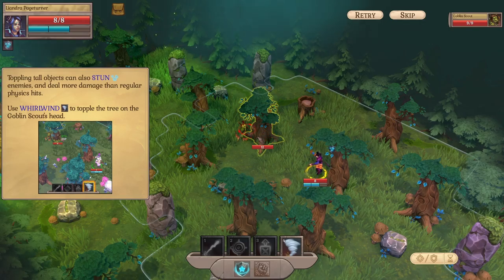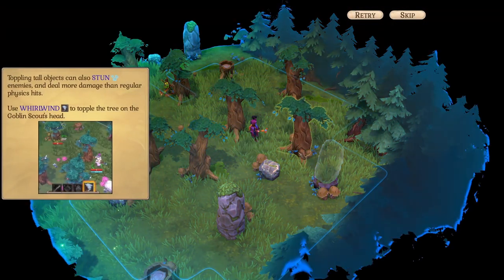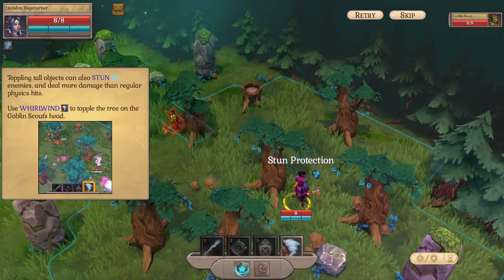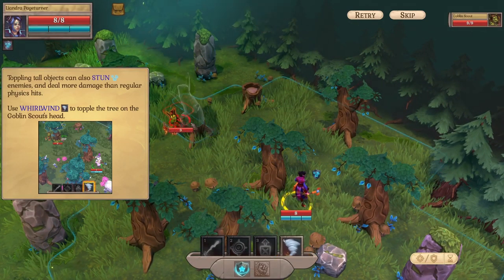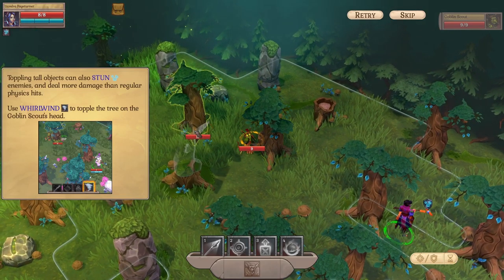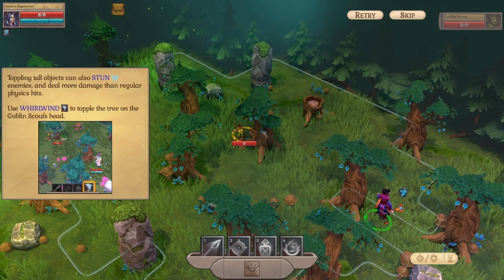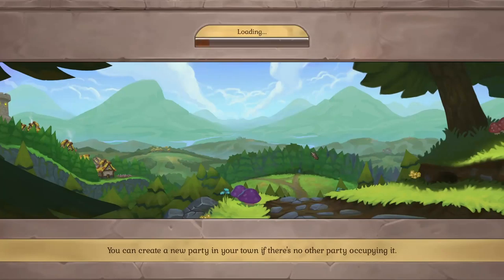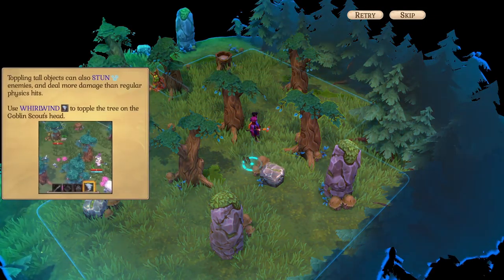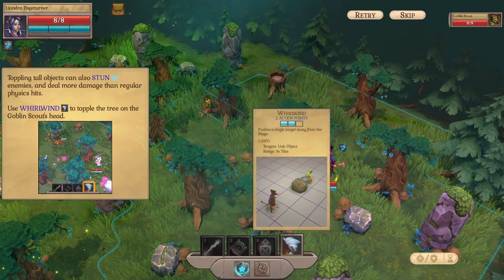I don't get it. Retry. Use the whirlwind to topple the tree onto him. Like, what am I supposed to do? Retry. I'm very confused. Stun protection. Push pushes a single target away from the mage.